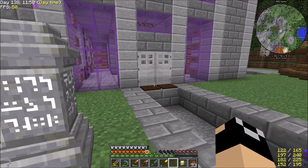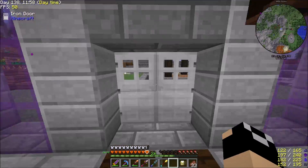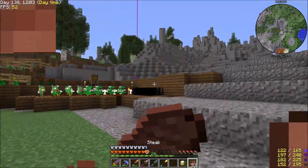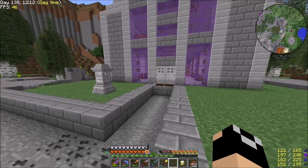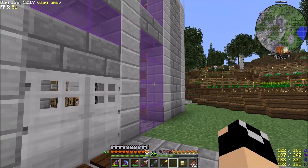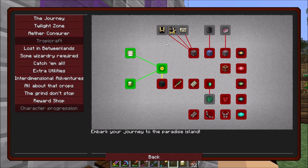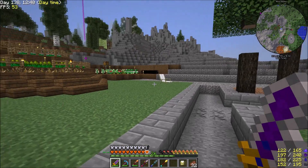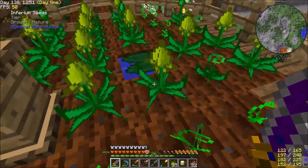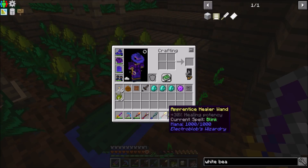I didn't even realize Tropicraft was updated until I started working on the pack and making a mod list for the first time. I came across Tropicraft and was like 'hey, this is updated.' My previous memories of Tropicraft aren't really memorable - it wasn't a very interesting dimension, but I'm curious to see if there's a bit more there now. If the dimension is cool, I may stick it in the pack. I actually had to cut Misty World - it was in the pack I'm working on - but I had to cut it due to some very bad cascading world gen lag.